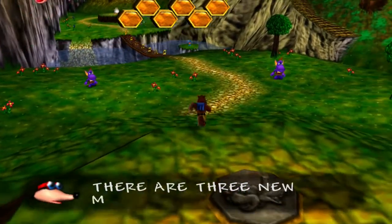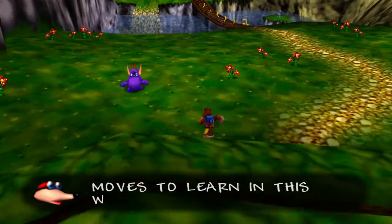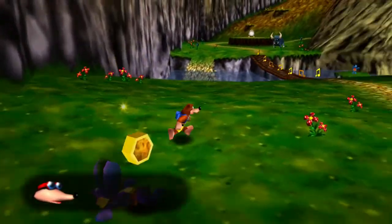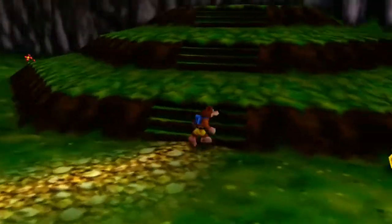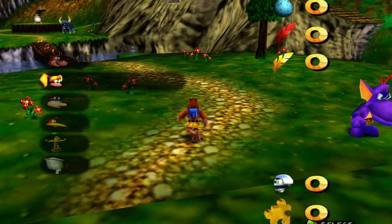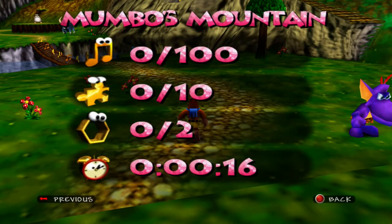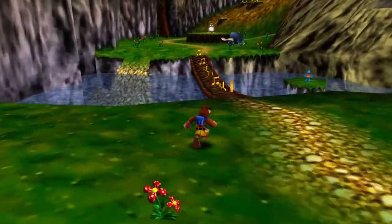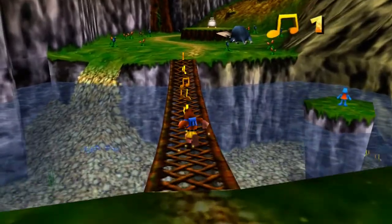There are three new moves to learn in this world. Let me find the molehills and I'll explain. So let's see what we've got around here. We can view the totals — that goes over everything we need to collect in this world. We have 100 notes, 10 jiggies, and 2 honeycombs. These are the notes we're going to have to collect — pretty cool.